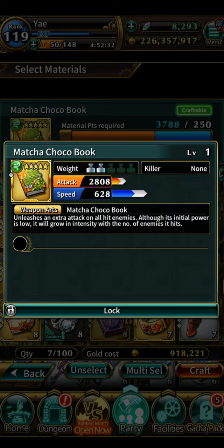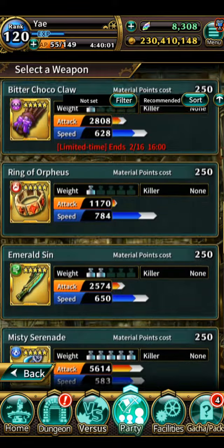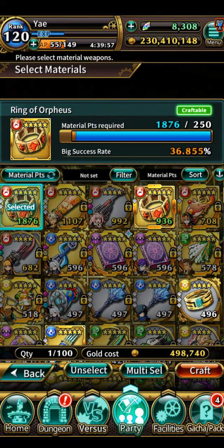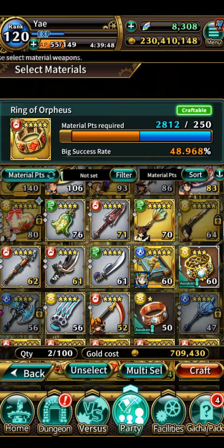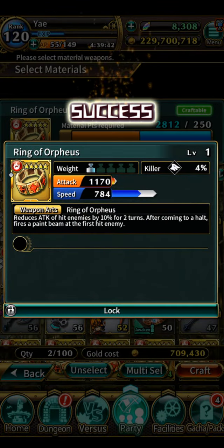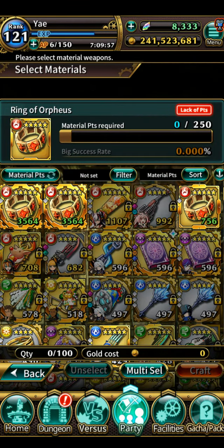I've just been farming some Ring of Obvious and now I'm going to go for it. It's at 48-49%, so about 50-50 chances. Hopefully I can get it — there is such a thing as a miracle. Wasted again — but it's alright. This will be my third attempt on Ring of Obvious. If this doesn't work, I don't know what will. I'm really sad — I've spent the whole day, around six hours, grinding for this weapon.